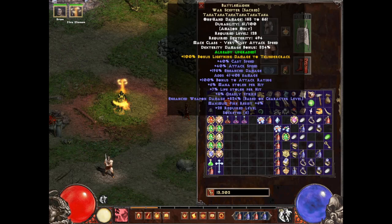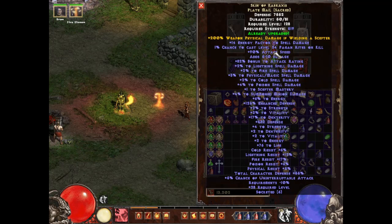The weapon and the armor basically run this build. The weapon is Battle Maiden, and it's going to give us 100% bonus lightning damage to Thundercrack, a very high damage one-hander, life leech, mana, very fast attack speed, and some bonus damage based on character level. It's a very good weapon.